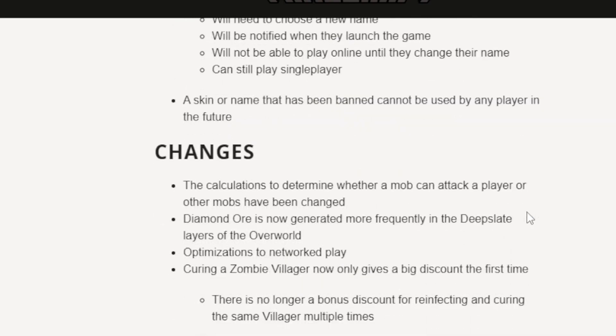Changes to mob attack calculations and the mob sandwich change are also notable. On the amazing side, diamond ore now generates more frequently in the deep slate layers of the overworld. Finally, we'll get to see more diamonds deeper down. Whenever we mine deep we don't see many diamonds, which is frustrating, so this is a welcome change.